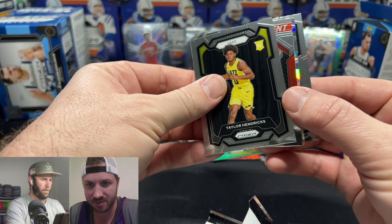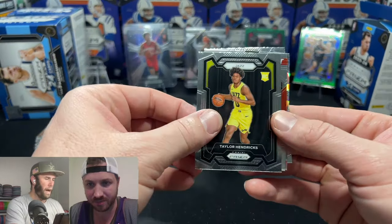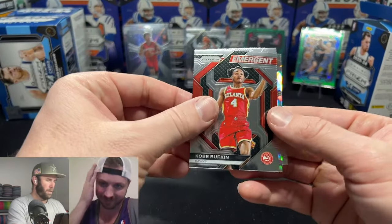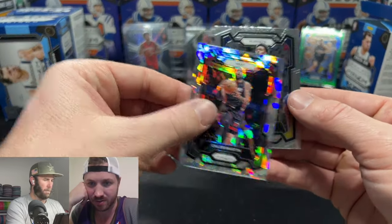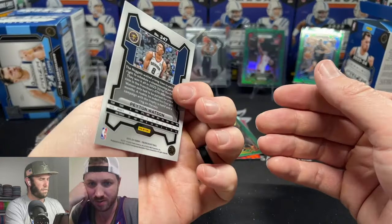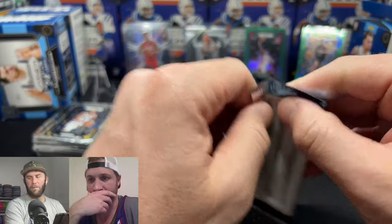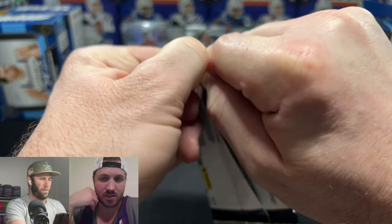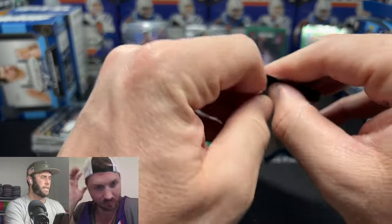I thought we had an autograph there for a second — thought one of these cards was backwards and almost freaked out. But no auto. Kobe Rufkin, Caleb Martin, and Peyton Watson. All right, final pack! If you guys made it this far, thank you so much for watching. Make sure you subscribe, like, and leave a comment — that really helps us out.